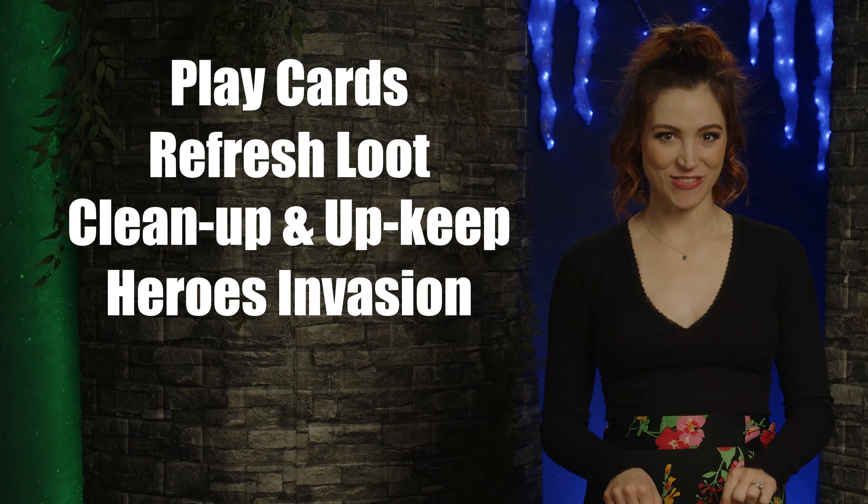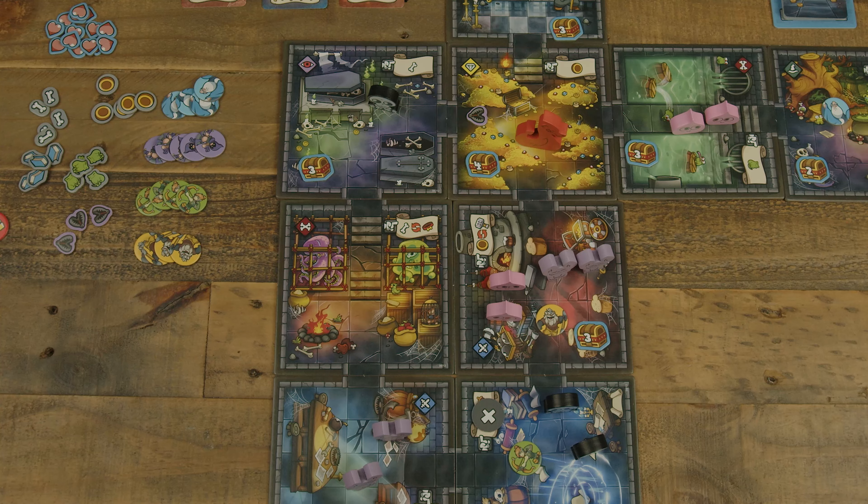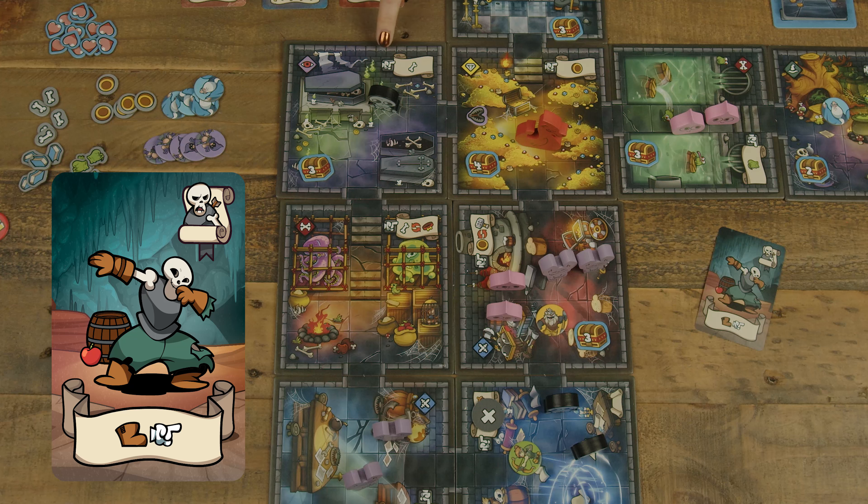Finally, select the difficulty level for the game, choosing between family, challenging, or hardcore. The script here says we're going to show you challenging, but you know we're doing hardcore.